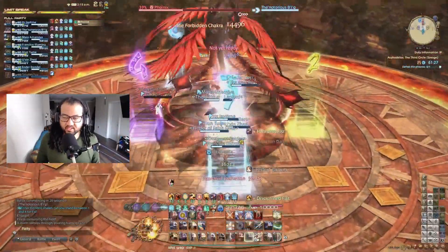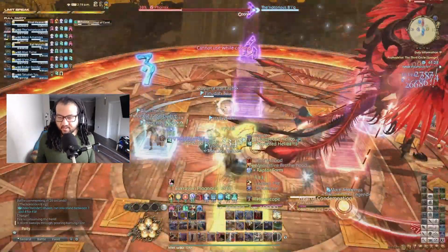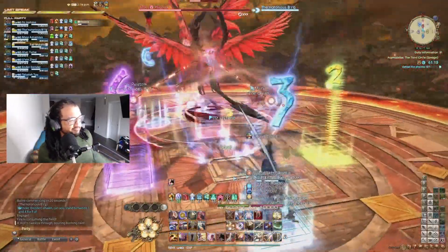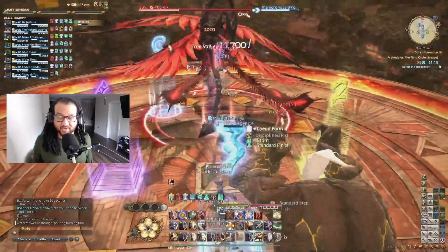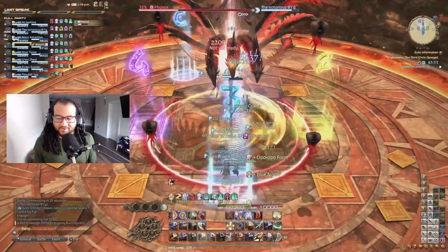There's a double AoE coming up — just vibe through it. Right after the double AoE are tethers, so it's good for the group to gather back at three to make sure nobody steals the tether. This is also a great time to use LB3 if you're trying to meet the kill window, as it's a little tight.